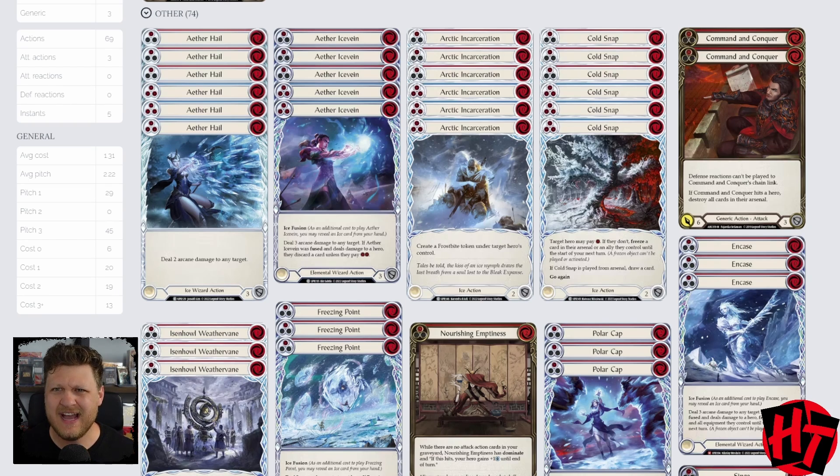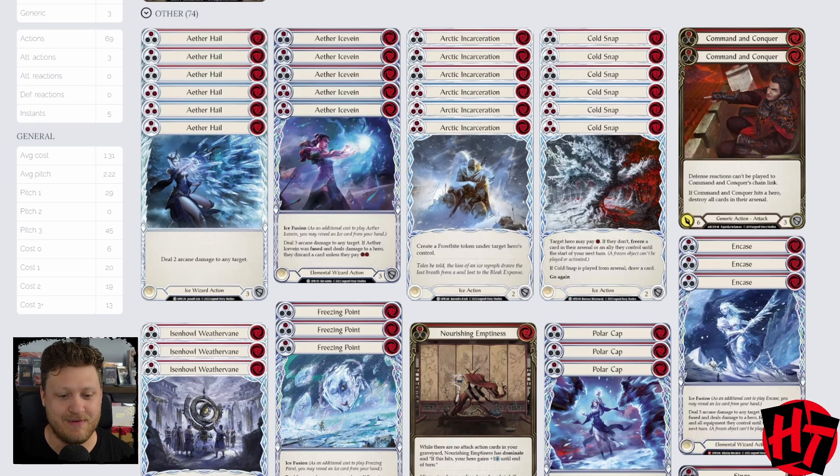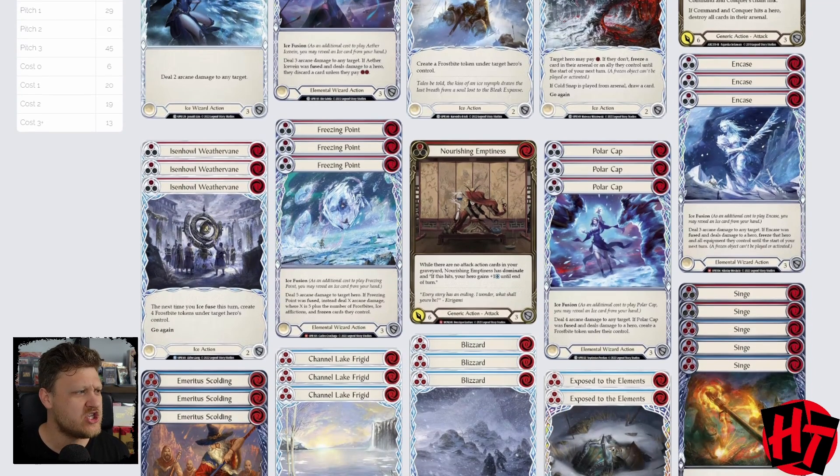Then we move into Cold Snap — similar theory, it kind of throws our opponent off their game plan. The red sees less play, but the blue comes out of Arsenal at that magical one cost. So on non-Tunic turns, we can throw Cold Snap and our weapon at our opponent, making Frostbites and mucking up the battlefield, making your opponent pay resources as well as throwing Arcane Damage. Cold Snap fits that second spot. More of a niche piece of interaction and non-on-hit disruption.